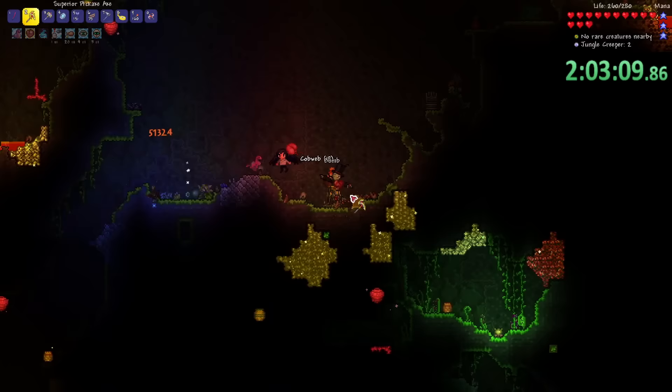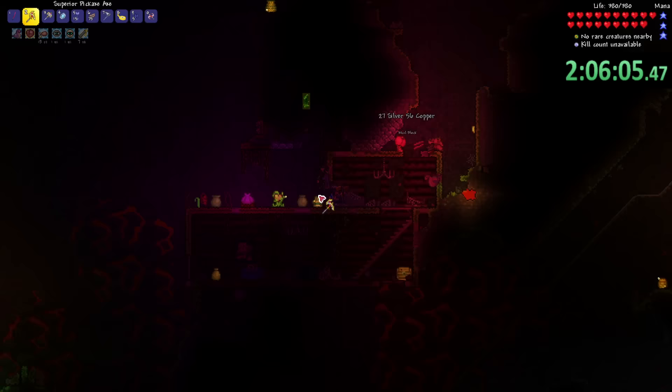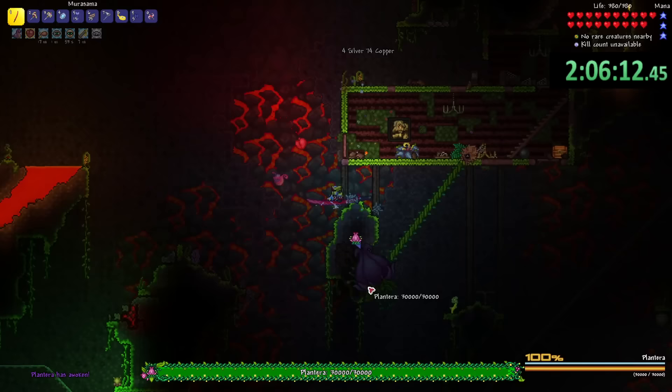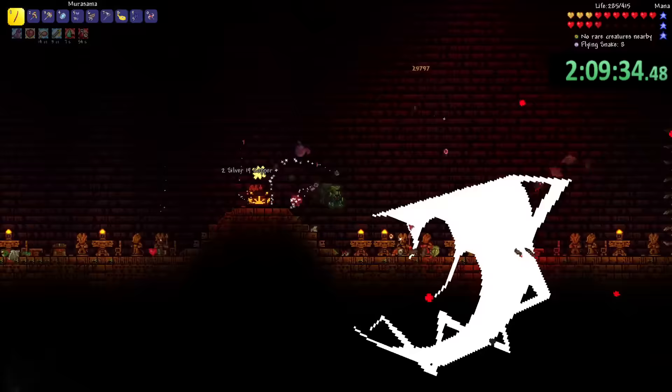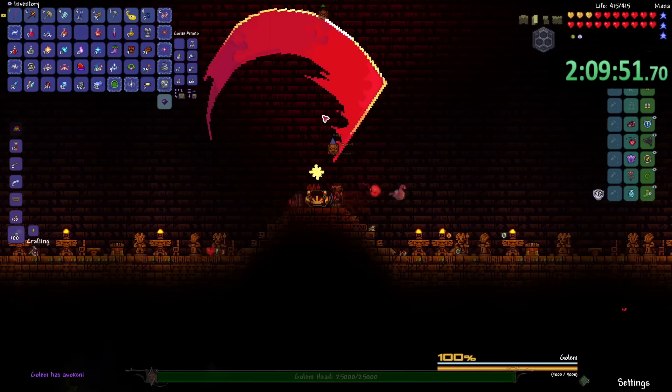Then in the jungle, I was able to find all of my life crystals to get to max HP, and I also found the Plantera bulb fairly fast — not like those other times where it took an hour or two just to find it. After I killed Plantera, I made my way into the temple and summoned the Golem. I actually forgot how huge this arena was. Dead. Dead. Dead. Dead.